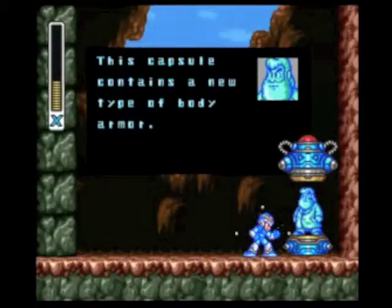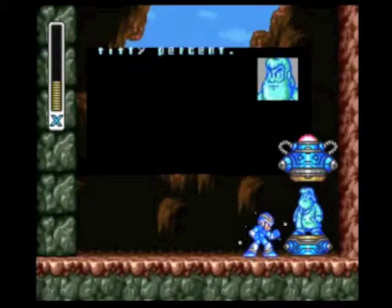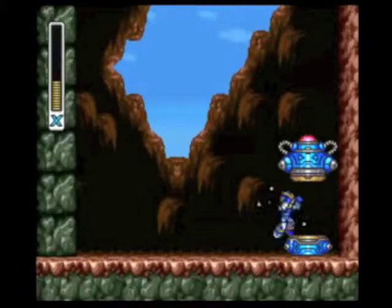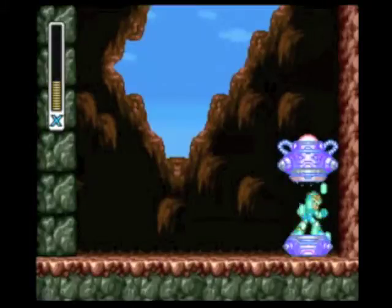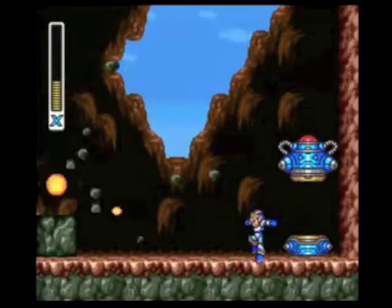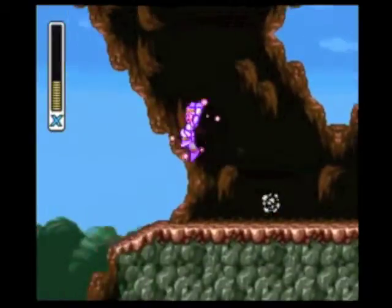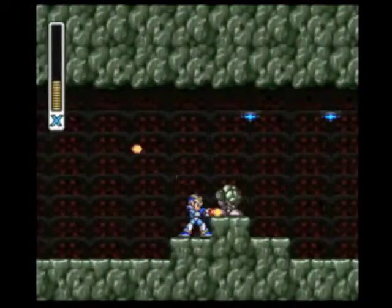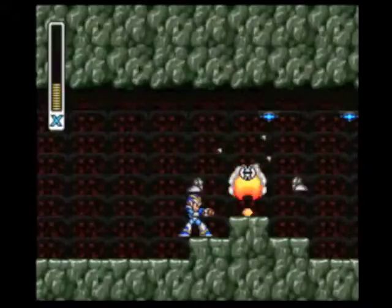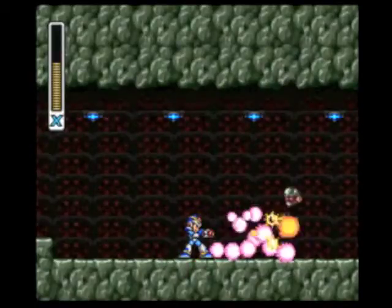This capsule contains a new type of body armor — it will reduce damage to your systems by 50%. Really helpful in Sigma battles. Believe me, Sigma is hard as shit if you don't have all of the armor. And that's our final armor piece, so now X is fully armored. But he's not fully upgraded — you'll see what I mean at the end of this video.